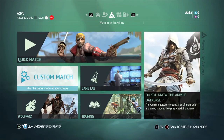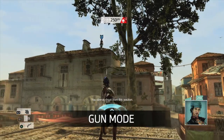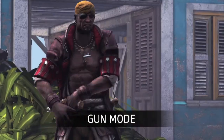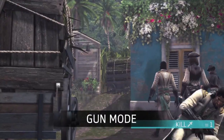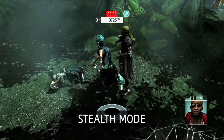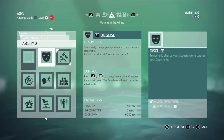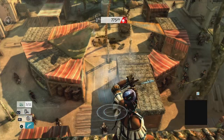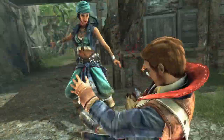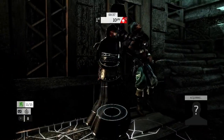So you can step into the developer's seat and create a mode that you want to play. Want to use only pistols? Build it. Only want to count stealth kills? Do it. Limit abilities? Shortened timing. Redefined scoring. Done. With game lab, we're handing over the control so you can design your own experience to share with friends and the entire Assassin's Creed 4 Black Flag community.